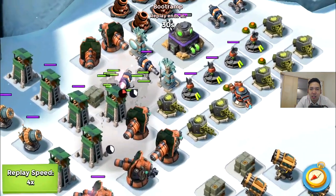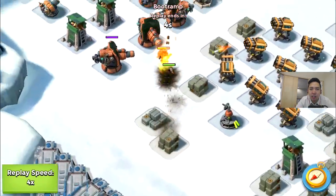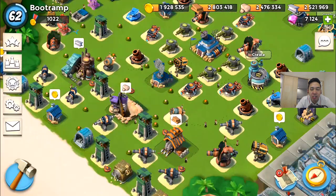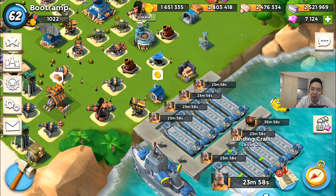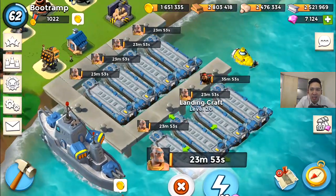Check out this battle replay — this was the second attack. I was able to shock the laser beam and the shock launcher, but I wasn't able to shock those rocket launchers. Those rocket launchers are really deadly, especially when there's like six of them tossing damage on the warriors. So making another bulk of warriors and heavies.